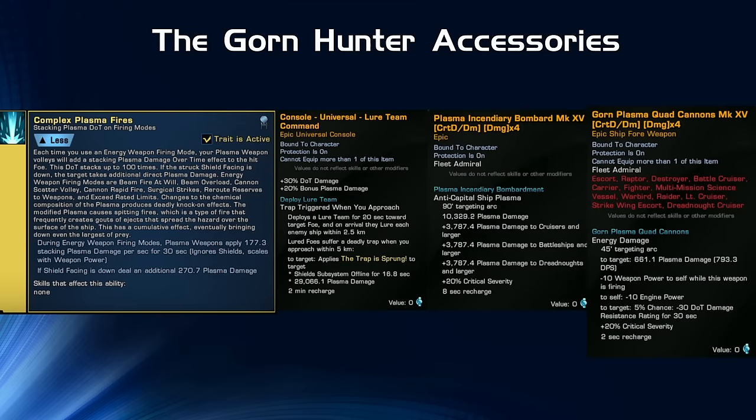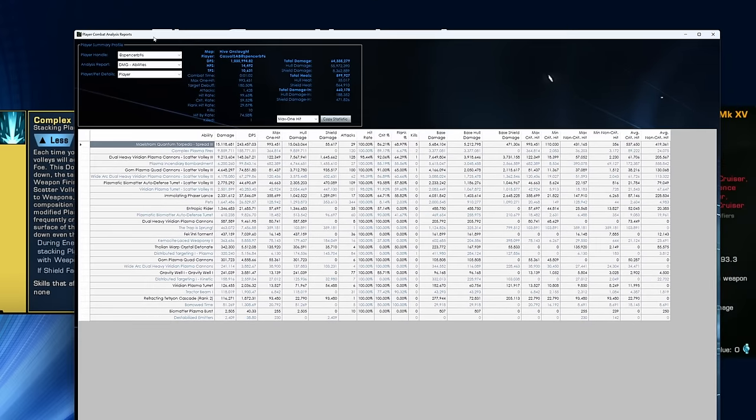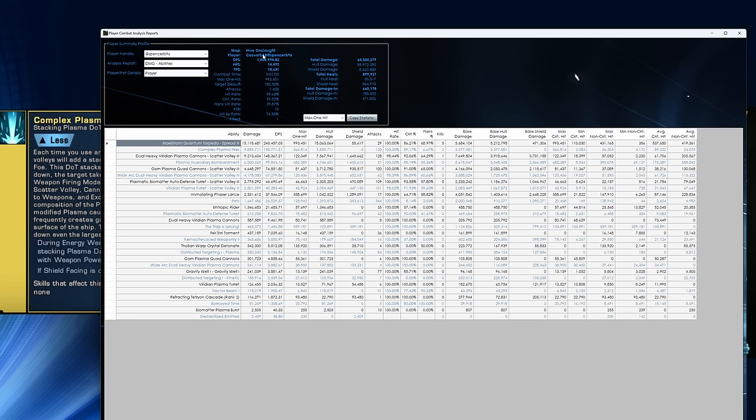That trend continues in Hive Space Elite — I was just over a million DPS with the Delkena, and Complex Plasma Fires did 159k DPS. Pretty impactful. And when you're fighting an enemy in elite content that's alive a long time, those stacks really add up. The max one-hits from a target with 100 stacks are just really insane for a DoT.